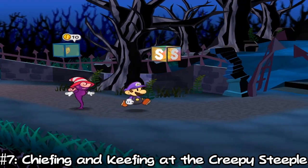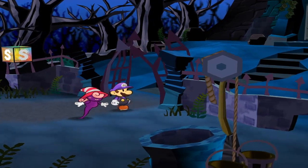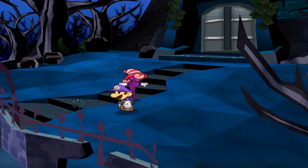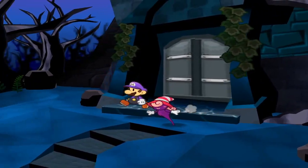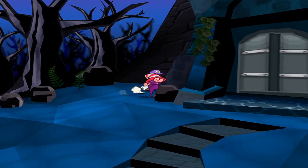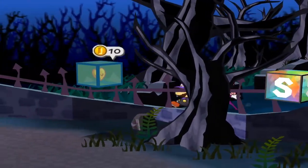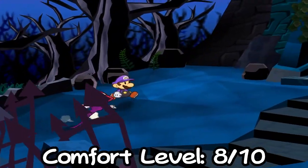Number 7: Chiefing and Keefing at the Creepy Steeple. In chapter 4 you travel to perhaps the game's spookiest location, the Creepy Steeple. Once you get past the fact that there is an identity-stealing demon from hell in the building behind you, you'll be rewarded with an extremely comfortable smoke spot — a huge yard surrounded by big strong trees with a beautiful full moon above. This spot is one of the most relaxing on the list. Privacy level: 7 out of 10. Comfort level: 8 out of 10.